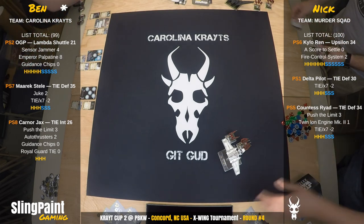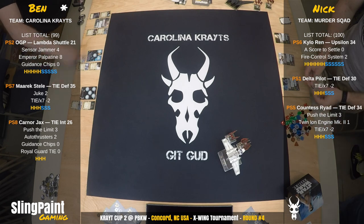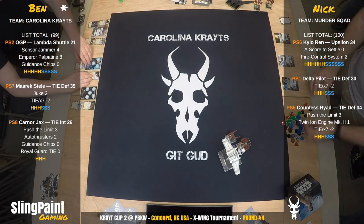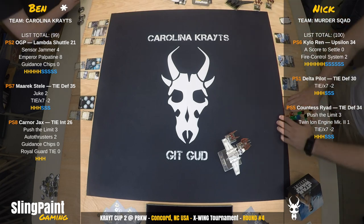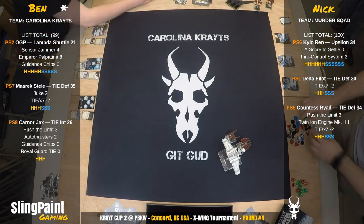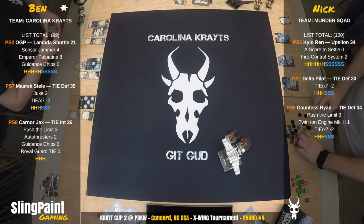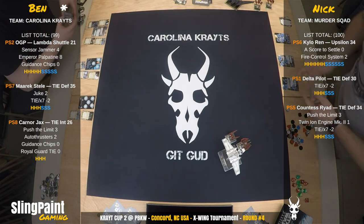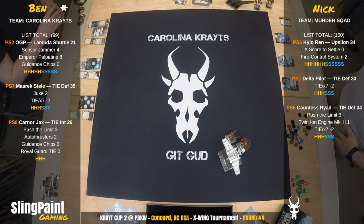Ben has the Lambda Class Shuttle with Sensor Jammer, Emperor Palpatine, and Guidance Chips — he just put Guidance Chips on there because it was a zero-point slot. Merrick Steele in the TIE Defender with Juke and TIE X7 title. Karna Jax with Push the Limit, Autothrusters, Guidance Chips, and Royal Guard TIE.